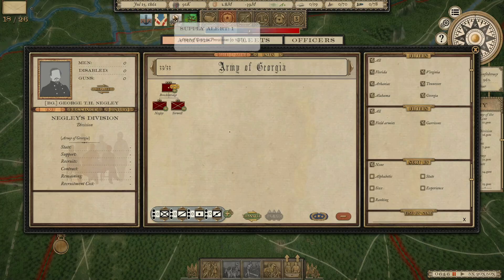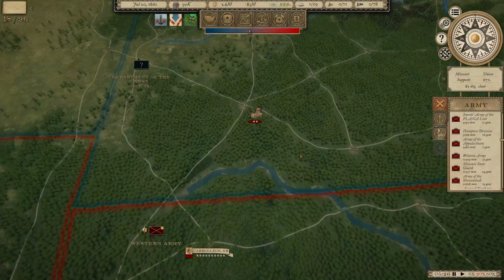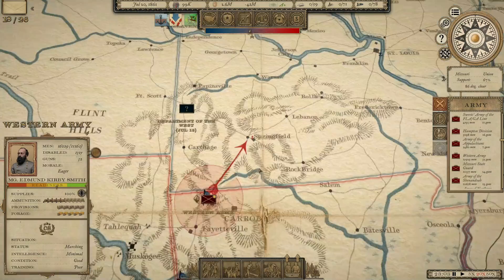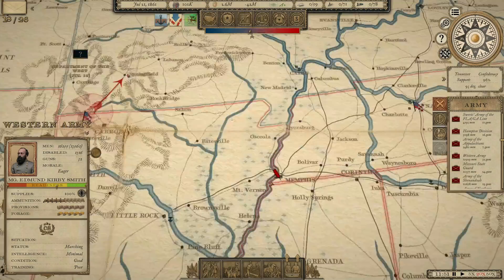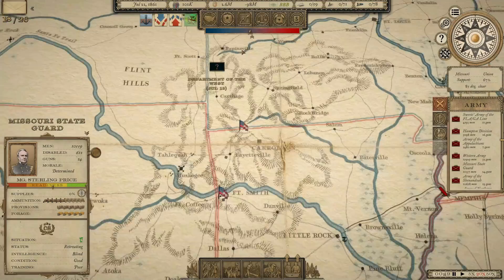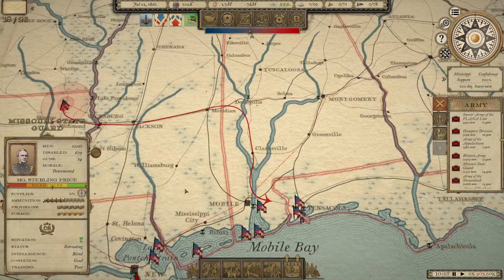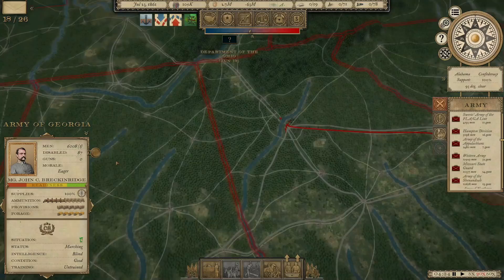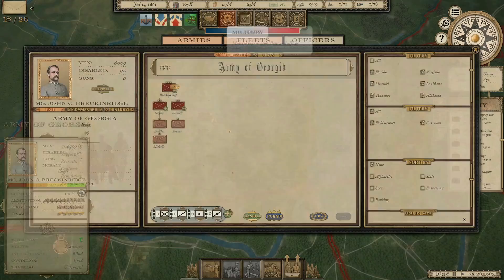Out west we are in the process of upgrading the Springfield Depot to level 3, which is going to be a good base for us to operate in southwestern Missouri. We still have a unit retreating all the way down to Mobile, Alabama, which does not help me in the slightest. The Army of Georgia is moving up to Atlanta — they're only going to have 6,000 men for now, but right now we just don't have the manpower.